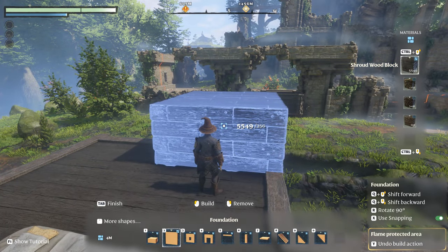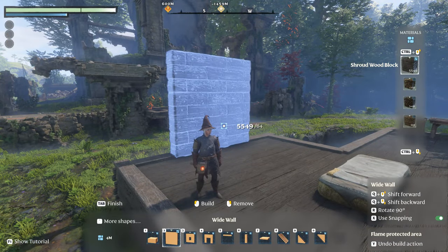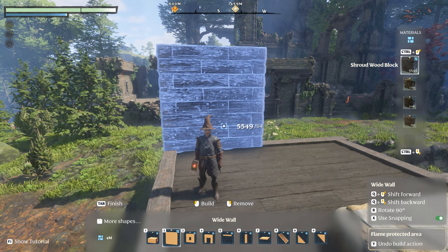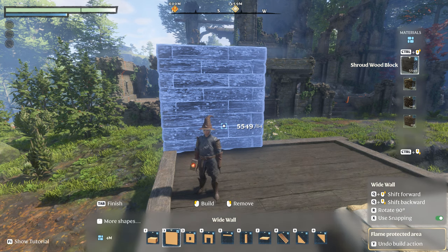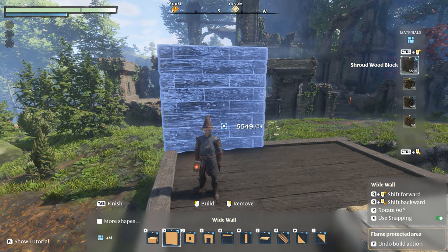The next thing you want to do is put your walls up. What I do is go ahead and put all of my solid walls up all the way around, then I can cut out any doors or windows later. It's just so much easier this way — you have your walls and you can decide where you want to put your doors and windows and figure it out that way, instead of a little piece here and a little piece there.